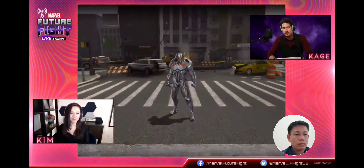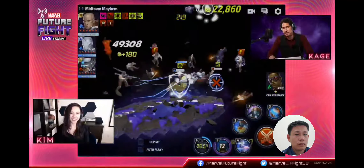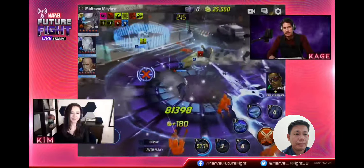Look at him trucking on that chair. I'm going to take on Ultron, who is already down. This is an earlier stage, so these enemies are going to go down a lot faster. Just switching out to the Maker.